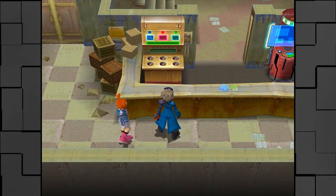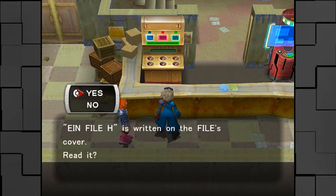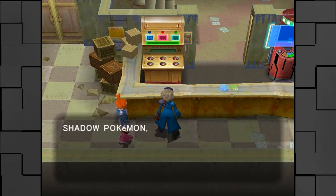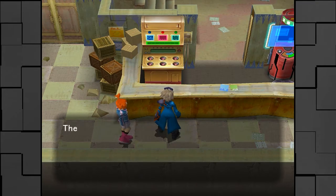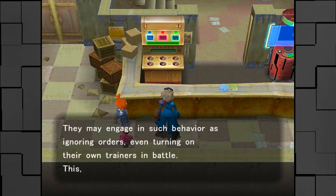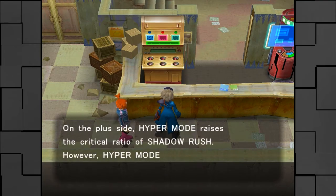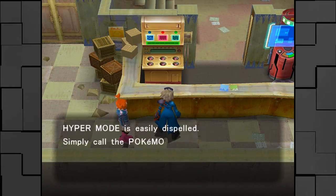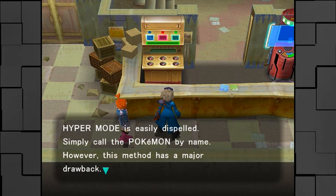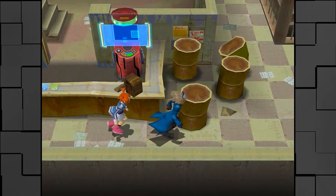On this counter here, we have an Einphile. Let's obtain it. Einphile H is written on the file's cover. Hypermode: Shadow Pokemon, perhaps because of their own overwhelming power, may behave abnormally at times. They may engage in such behaviors as ignoring orders, even turning on their own trainers in battle. Thus, this I have named Hypermode. On the plus side, Hypermode raises the critical ratio of Shadow Rush. However, Hypermode also prevents the use of items on the Pokemon. Hypermode is easily dispelled. Okay, I don't know why I was reading that for so long.